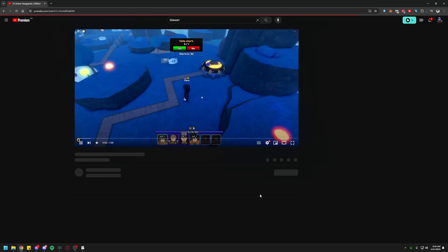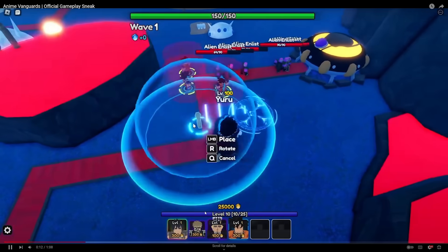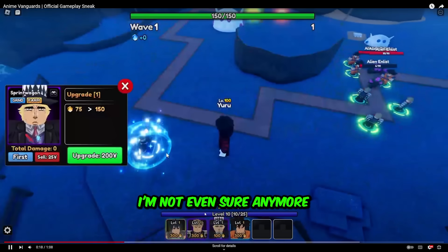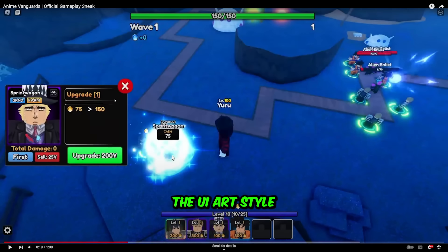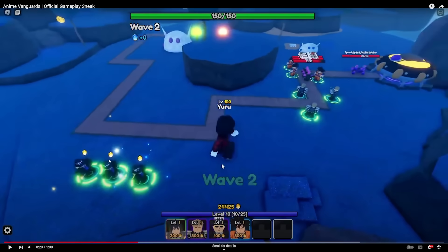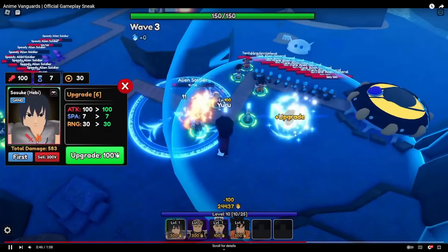Anime Vanguards official gameplay sneak. Placement is similar to Anime Adventures I think. Anime Adventures has been dead for like over 5 or 6 months now. They do have their own art style for the UI. The UI looks different but it looks clean. There's Speedwagon — there's like a logo on top indicating it's a money unit or gold unit. It is similar to Anime Adventures in the map. But yep, that's the gameplay sneak.